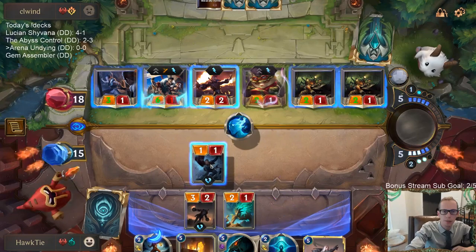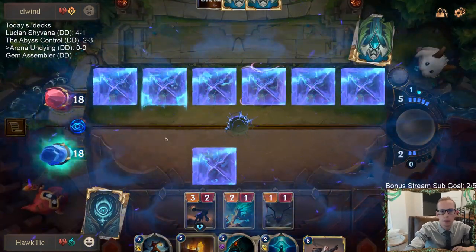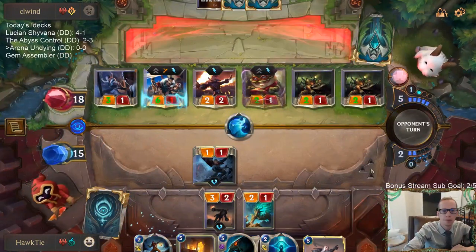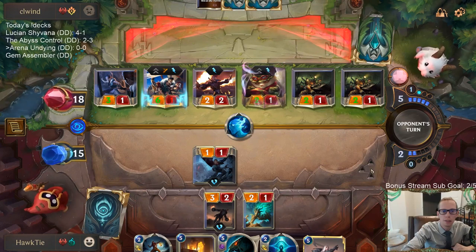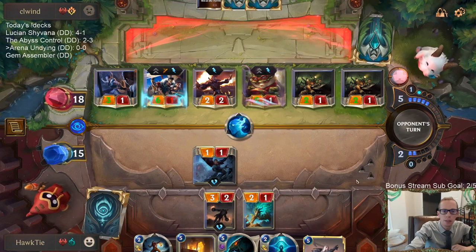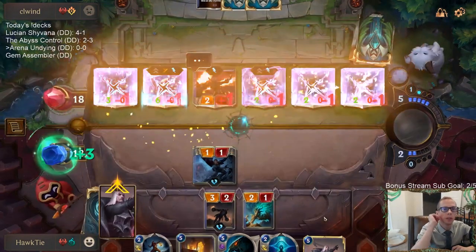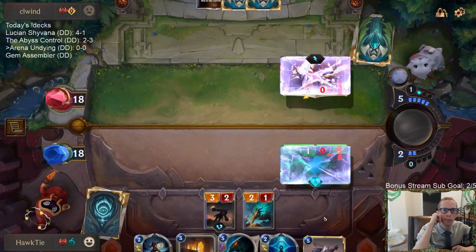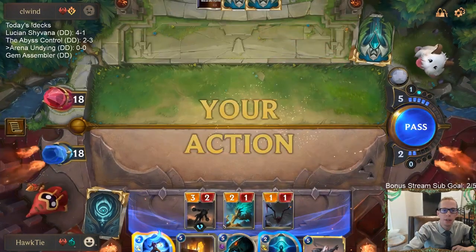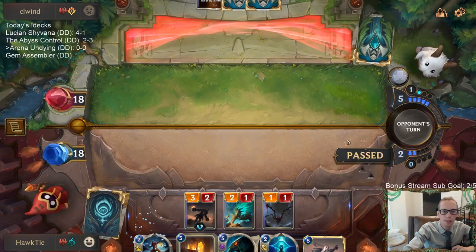I saved that one. I don't really need to block with other things. I shouldn't be blocking the Whirling Death. Whirling Death would have been a problem if they had another Draven in hand because then they would have leveled up Draven, but I would have Unspeakable Horror to finish off the Dravens — that wouldn't have been that big of a problem.